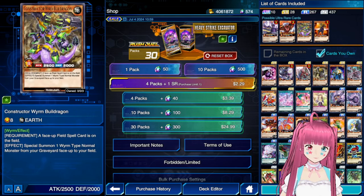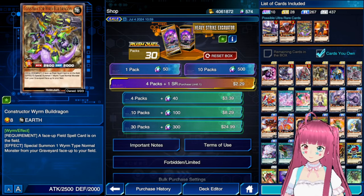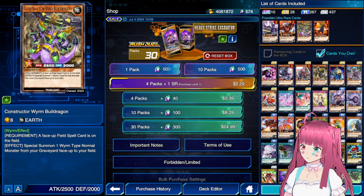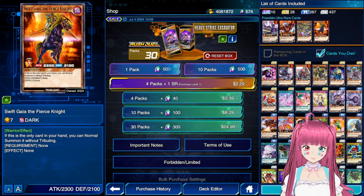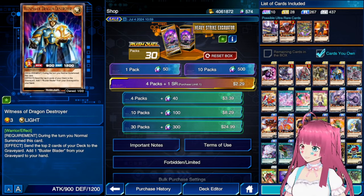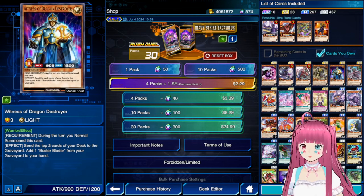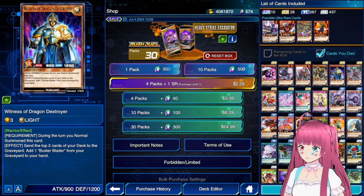Bill Dragon is very mechanically similar to Super King Rex, except the requirement is harsher. The Busterblader deck is okay, but the skill is unactivatable against Magnum Overlord, Seven's Axel Road, Harpies, and any other deck that uses the boss monster below 2300.